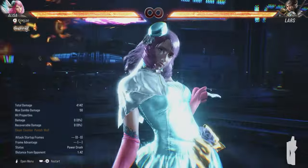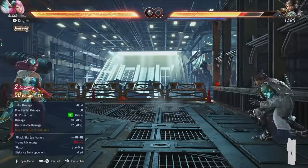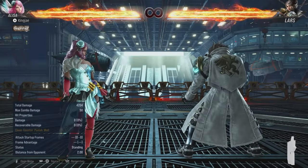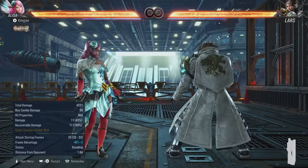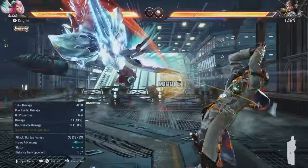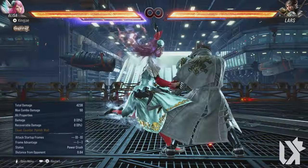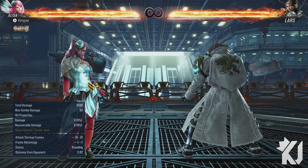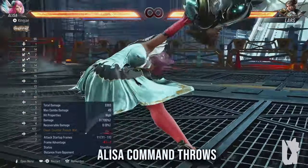Here is the heat smash — I want to add this before I close out. Let's see what it looks like on block. You can stay in chainsaw mode by pressing one plus two after the heat smash. Crazy — you still have pressure even on block.